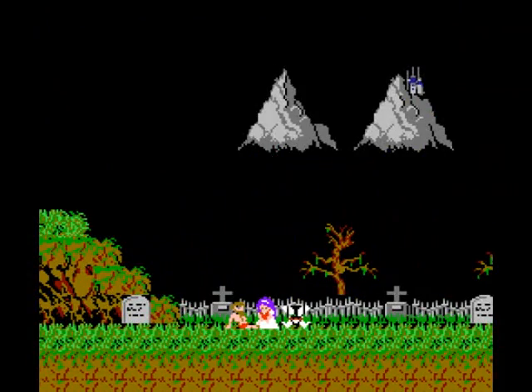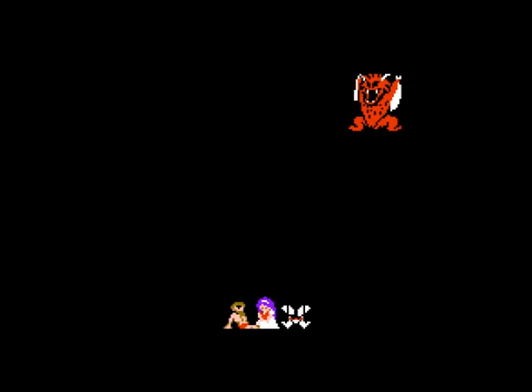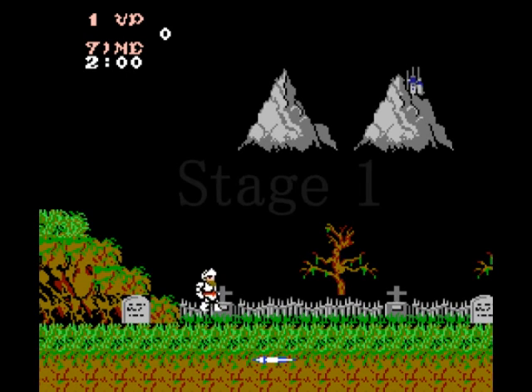You start off with a cutscene of our hero laying in the graveyard almost naked with the princess. Yeah, you can use your imagination as to what's going on here. This pisses off Satan, who swoops in and steals the princess. So Arthur throws on his armor and prepares for a trek to the devil's castle.